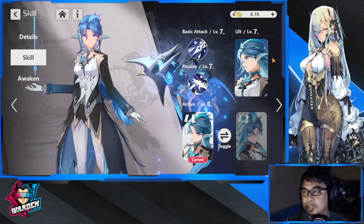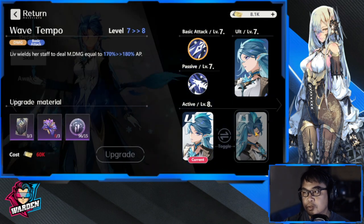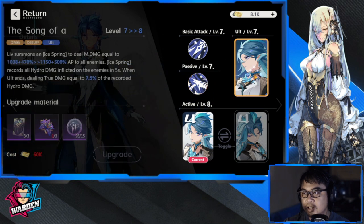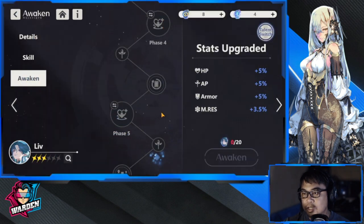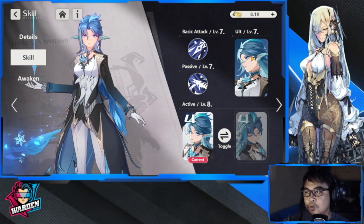For phase five, while Ice Spring is active, she heals all allies for 40% of Liv's AP every second. Also while Ice Spring is active, it restores 3% ultimate energy to all allies every second. So this phase adds both sustained healing and energy restoration.